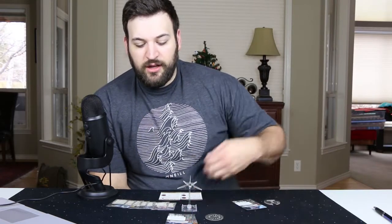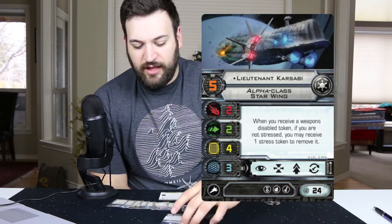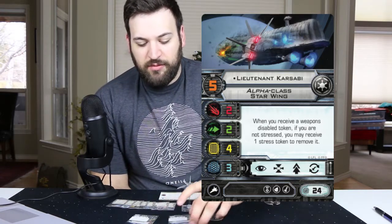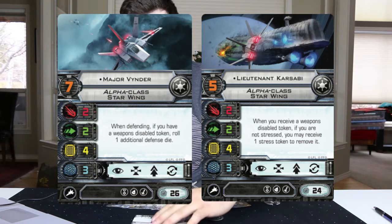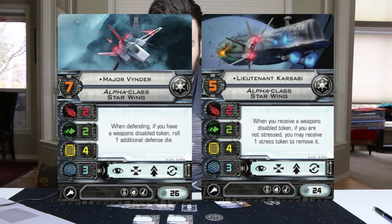We have Lieutenant Krasabi and Major Vynder — let's talk about both of these guys together because I think the flavor is unique and it will really start deciding where you want to go. Personally I like Lieutenant Krasabi more than Major Vynder, but again it might depend on your specific playstyle. Lieutenant Krasabi is pilot skill 5 at 24 points — just three more points than the Rho Squadron Veteran.